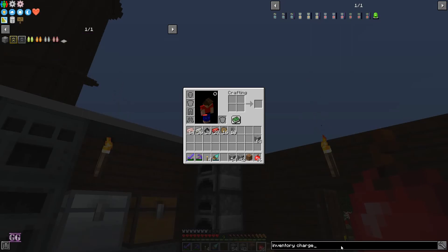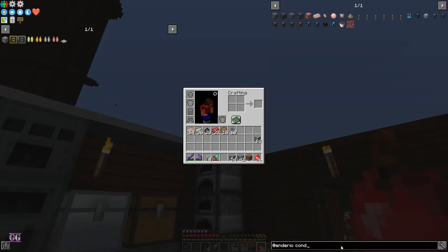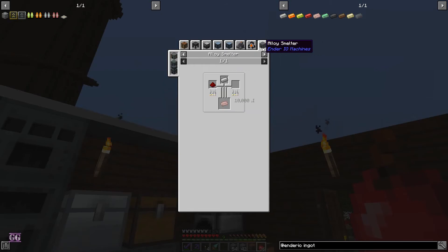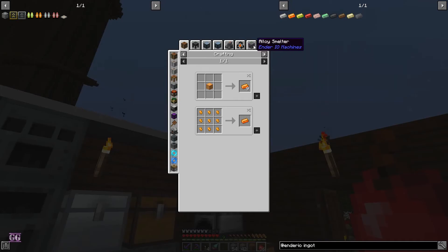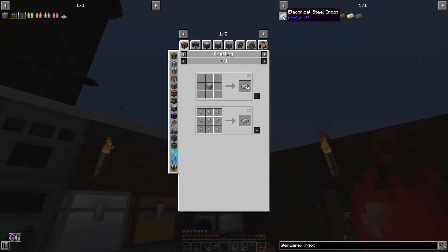The first tier is conductive iron, like with all the other conduit ingots. Conductive iron is your easiest thing to get — it's redstone and iron. Then we go to energetic alloy, which is redstone, gold, and glowstone. Then it's vibrant alloy, which is energetic alloy and an ender pearl. Then you get to end steel, and there's also electrical steel.